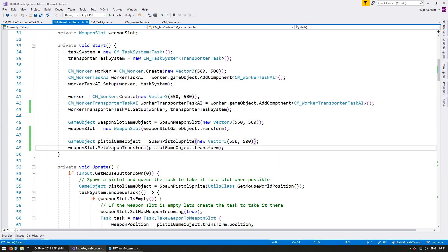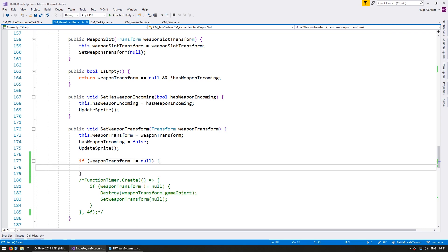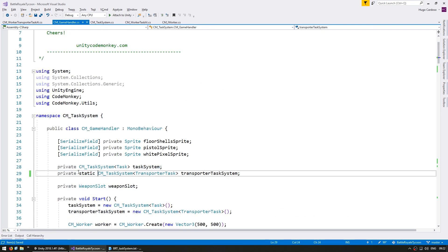As soon as we spawn and set the weapon transform, if this is not null, that means something has been added to this weapon slot. So it's in here that we want to create the task that will tell the transporter to take whatever is in here and take it away. We're going to create a TransporterTask.TakeWeapon task and add it to the transporter task system. Let's go up here and make this a static so we can access it from inside there.